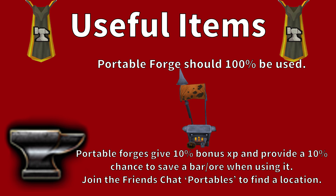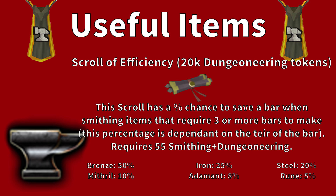First off, I want to talk to you about a few useful items. The first useful item is the Portable Forge. Always use the Portable Forge when you can while training Smithing. It gives a 10% experience buff and a 10% chance to save a bar when smelting an ore or smithing a bar. You can smelt and smith both on this Portable Forge. To find one, you can join the Friends Chat 'Portables' — they normally reply really fast and give you a world and a location. They typically host it next to a Bank Chest, usually in the Combat Academy in Lumbridge.